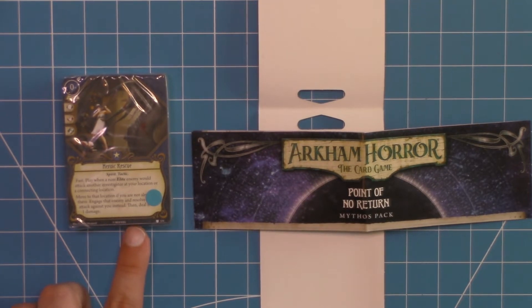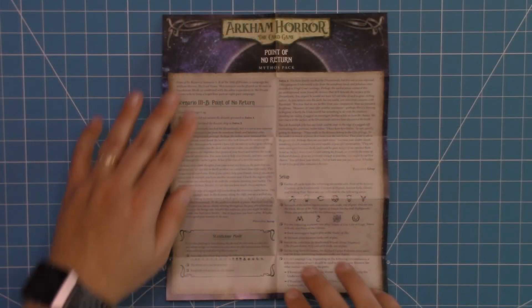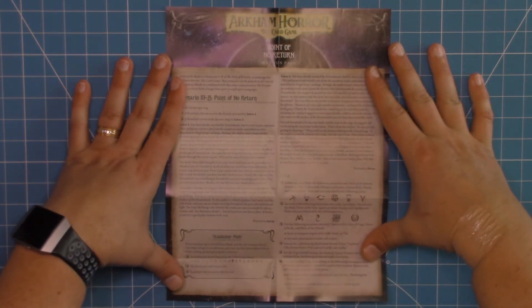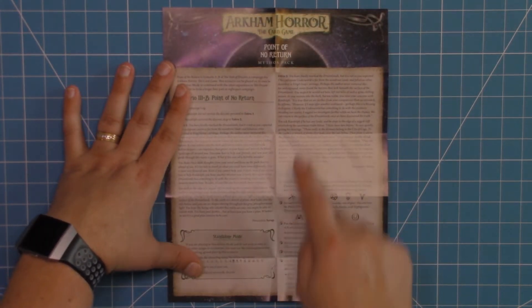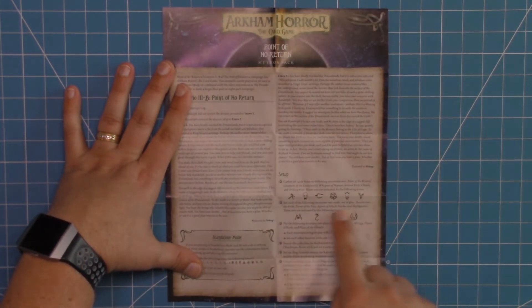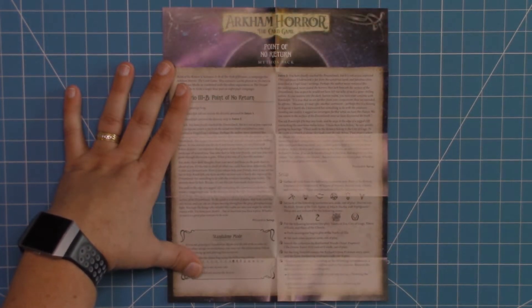We'll just look at the character cards and then save everything else for our spoiler section. Here we have the instructions for Point of No Return. This will be a little difficult to show you because it is one sheet, double-sided. On the other side, it goes down to a little area of parts you can read, and then all the rest you are not supposed to read yet. That makes staying spoiler-free very difficult.